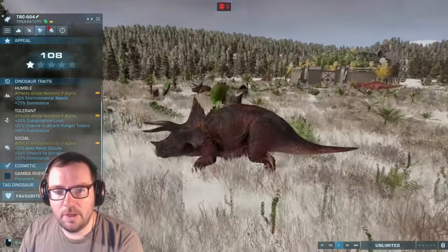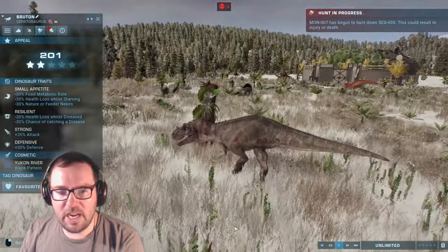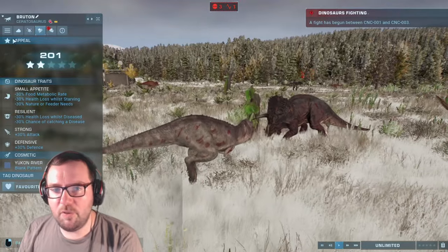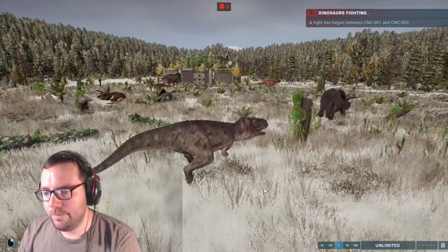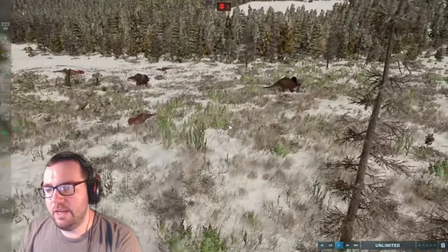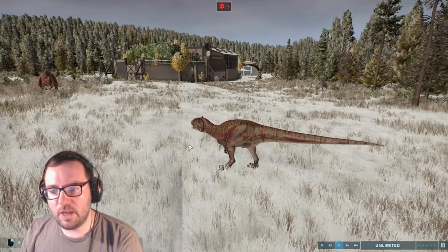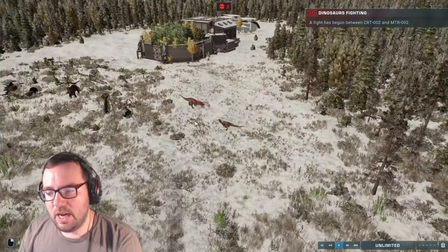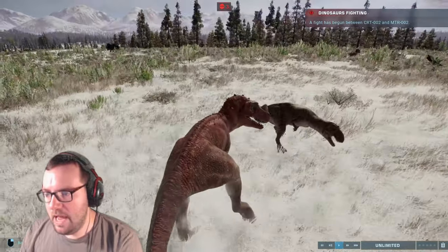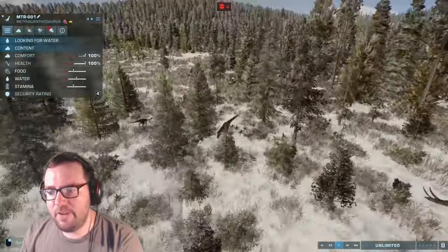What are the traits here? Humble, tolerant, social, and resilient for the Triceratops. Strong, small appetite, resilient, and defensive for Bruton. Bruton is putting up a good fight — still fighting even at 95%. Now Metriacanthosaurus is about to fight a Ceratosaurus — 63% against 100%, not looking good for Metriacanthosaurus. Dead. This one here is the last living Metriacanthosaurus — we'll have to see what happens.